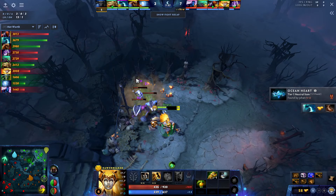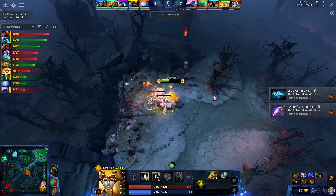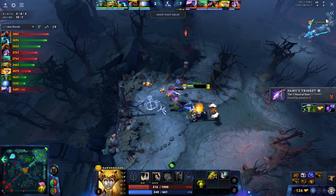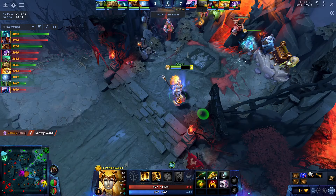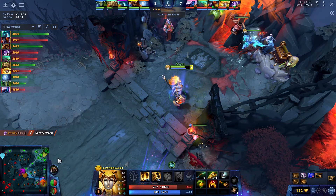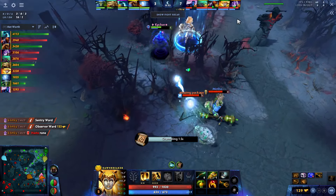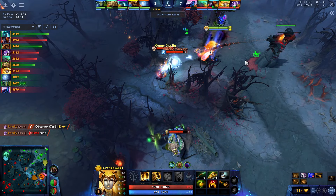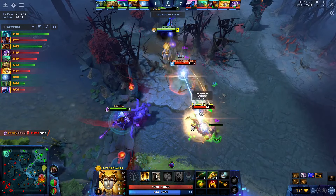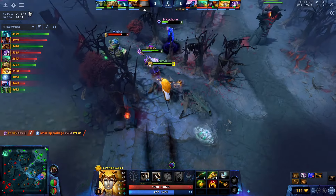Right now I could probably even go mid — Void Spirit is not mid for a single wave so there's probably one wave I could have farmed there, but Void Spirit is now back so it's not the biggest deal. After spending all my resources on the camps I just went back to base and then tried to look for a fight again. There is a fight going on bot — they're chasing Enigma so I'm TPing there. I also see that Void Spirit is coming. If Void Spirit wouldn't rotate I would probably not TP there, but with Void Spirit we can get some return kills. We get the Io.